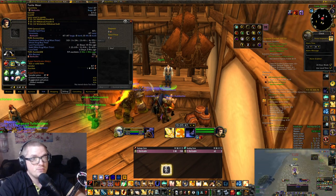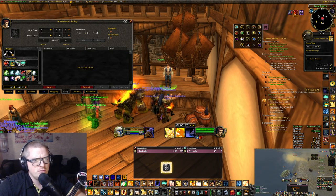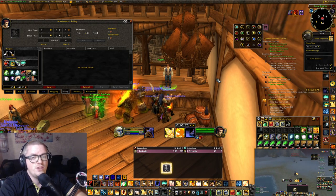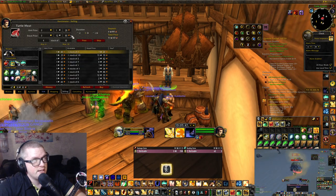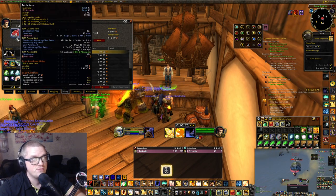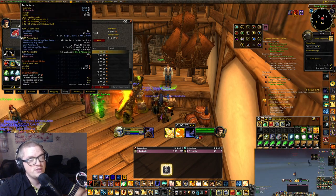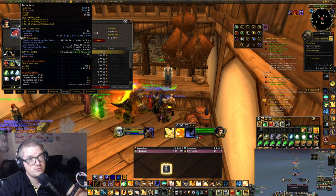From this farm you are getting turtle meat, which you can use for the Undermined — I don't even have it on this one — but it is like the Undermined something, used for the well supply. You can sell it like this but it is not really worth it. I am going to send it to my druid. You might just as well vendor trash it if you want to, because it is probably going to be a slow sale since so many people are doing it.